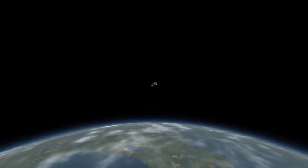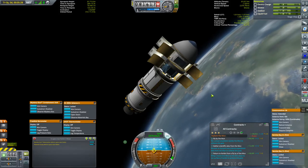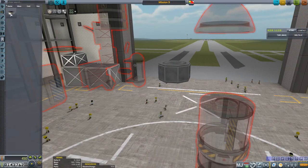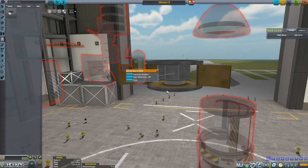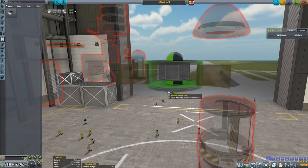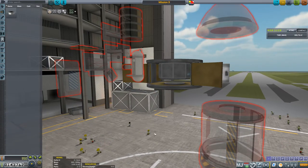We have our orbit. At the heart of the probe, buried deep, is the Probodobodyne Octoprobe Core — the upgrade from the Stayputnik — which allows you to use SAS while in flight. This core also has reaction wheels providing 0.3 units of torque, which is enough to handle attitude adjustment for this small craft.